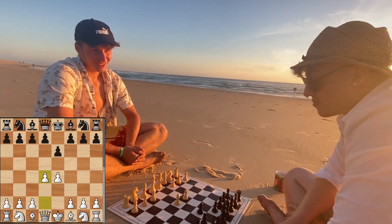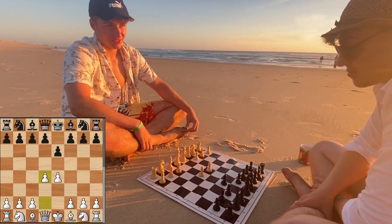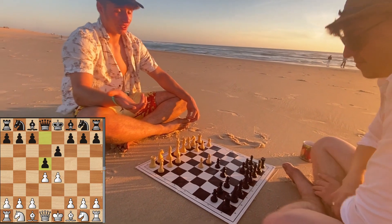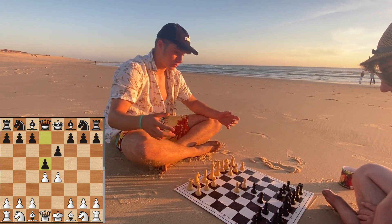I asked my friend here to play the move for Black — he wanted to learn about the French defense — and obviously he plays d5. He knew the idea already: Black wants to attack the center as well.